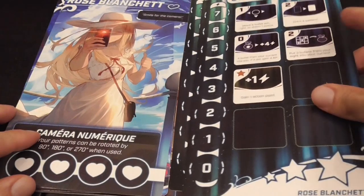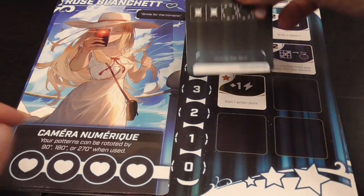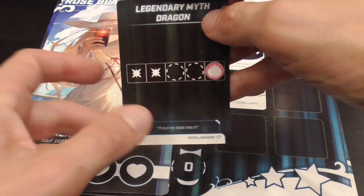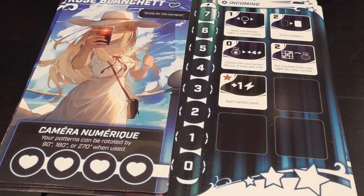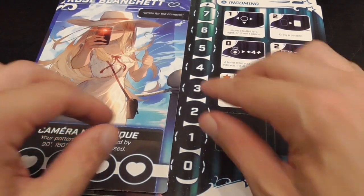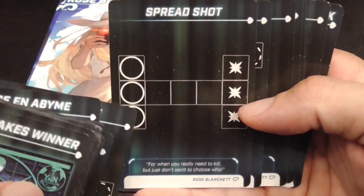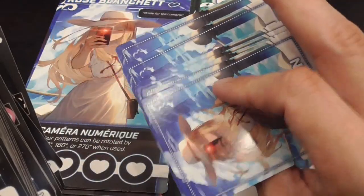Then we have Rose Blanchet, the photographer, with the very mighty power of rotating her patterns — because other people are stuck with a fixed pattern. Vesta's pattern is always that one on the right, but not Rose — she can rotate her own patterns any way she wants, which is very powerful. Some of these patterns are also thematic: she's the photographer, so very often her patterns have empty spaces around them, because she wants the image to look a certain way. You can imagine her taking a picture and destroying bullets, because these are her patterns.